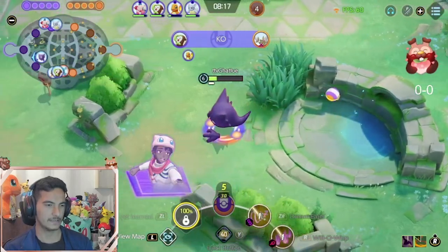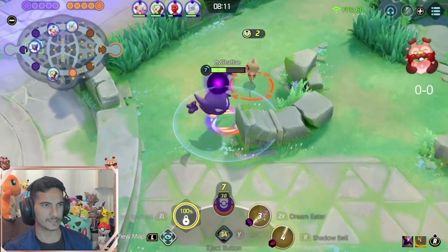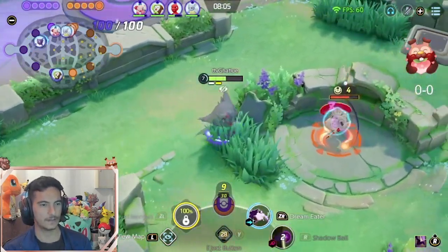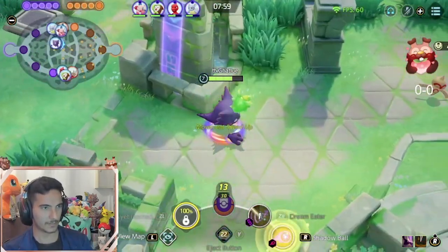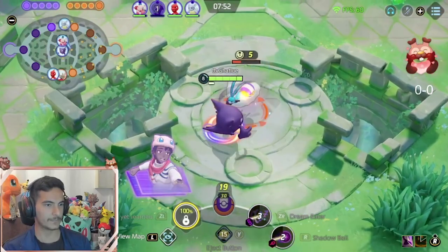If you play Gengar correctly, you can win almost every game. But there are moments — when you miss the Dream Meter, you will just lose. It's kinda high risk, high reward because Dream Meter Gengar is really strong. When you farm, the rotation is: Dream Meter, Shadow Ball, Dream Meter, and then Shadow Ball again, because Shadow Ball reduces the special defense. That's why it's sometimes good to run special attacker Pokémon like Gengar.